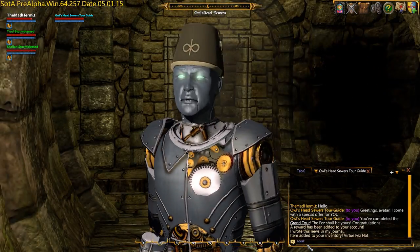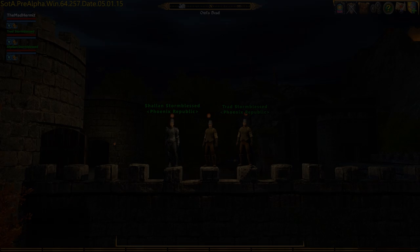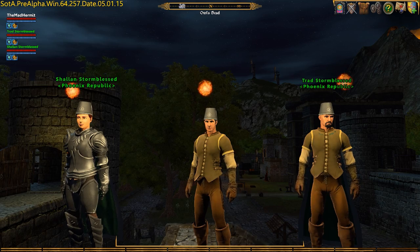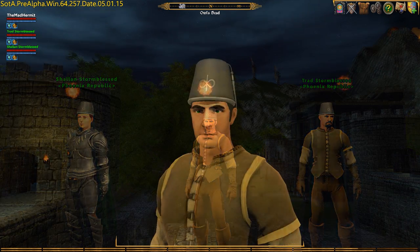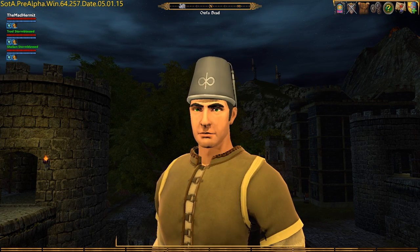Be careful, because there's a ghost down here and they are very difficult. If you have followed the tour in the order I showed you, you should have obtained your Fez Hat. This item will be linked to your account and available to you upon release. This completes the R17 Grand Tour.